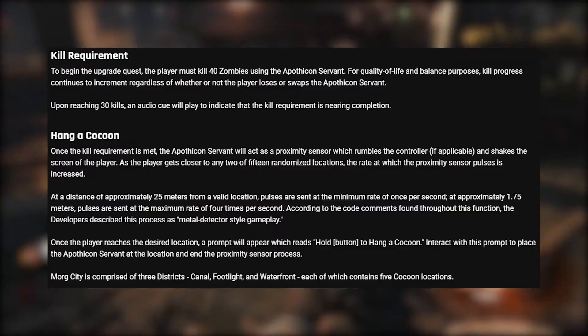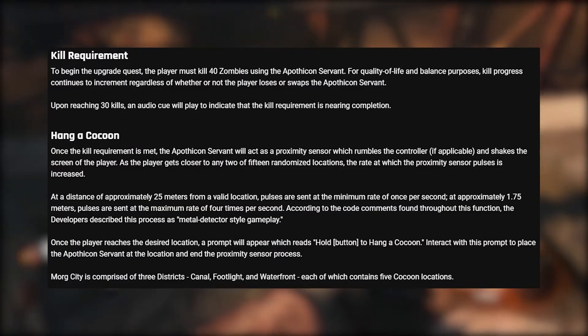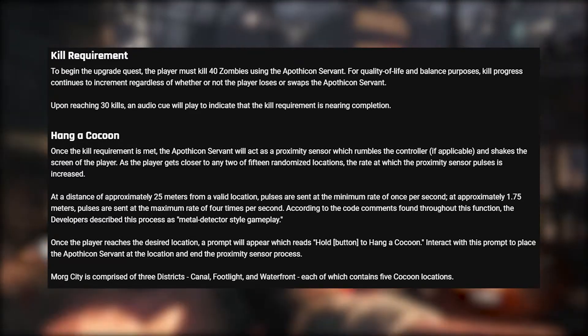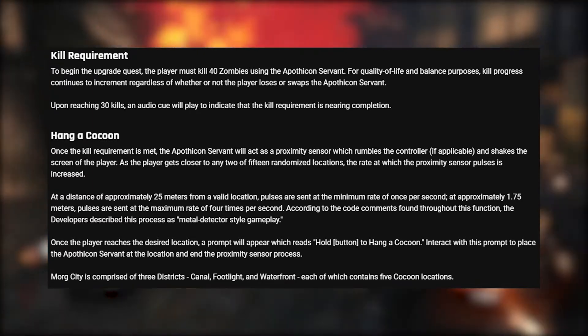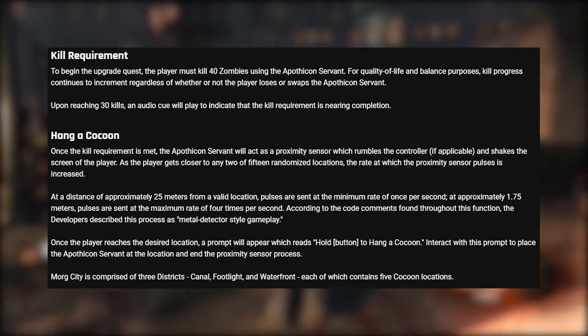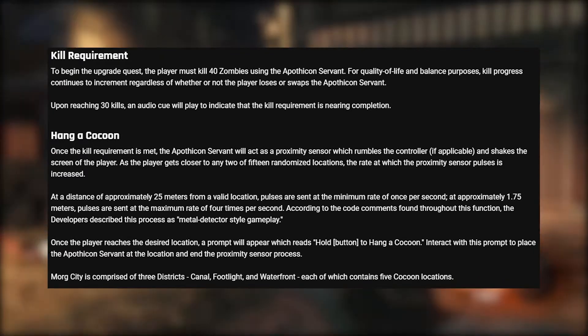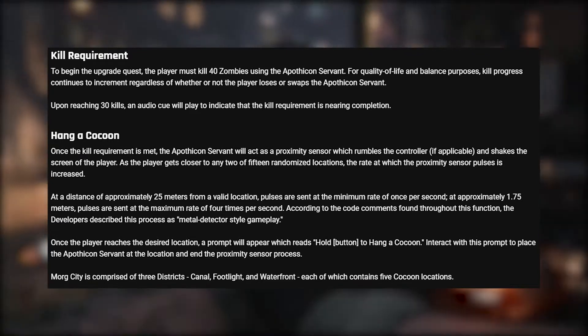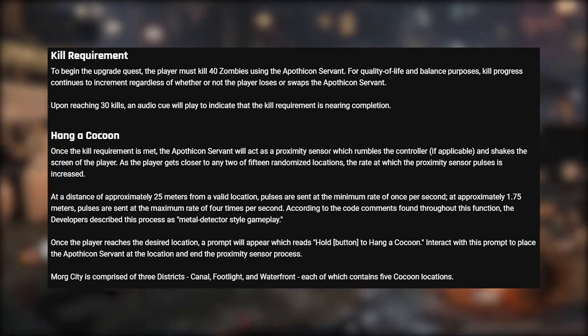The people over at COD Tracker were able to get their hands on a work-in-progress build of Black Ops 3, where you can see that there was once an upgrade quest for Shadows of Evil's Apothecan Servant. To start the quest, you have to get 40 zombie kills with the Apothecan Servant. Once you're almost done with your kills, an audio cue will play to indicate you're almost done. Once the kill requirement is met, the Apothecan Servant will act as a proximity sensor and will rumble your controller and shake your screen.